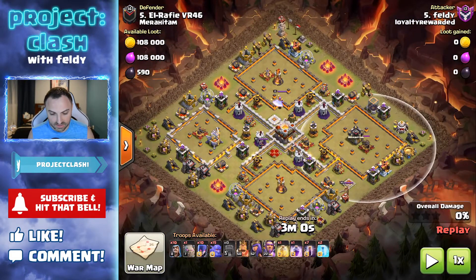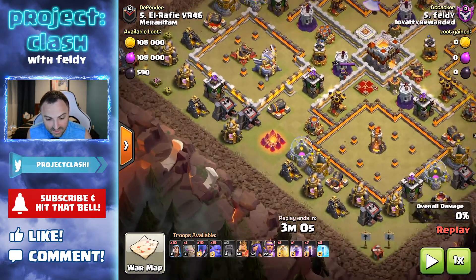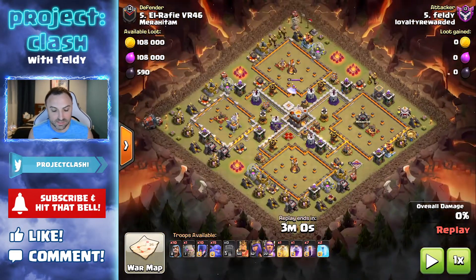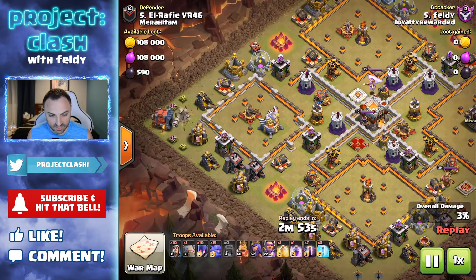Let me give you some sage advice: on spread-out bases like this, if you're Town Hall 11 or 12, take e-drags with you. Look at all these connecting buildings — e-drags would have wiped this out in two minutes and 30 seconds with some rages and freezes on those inferno towers. But I'm a dummy and I thought I'd try this bat spell thing — destroy the clan castle with bat spells. Watch what happens.